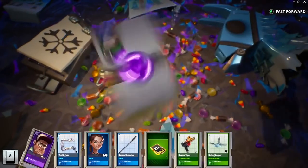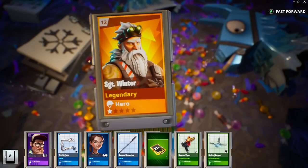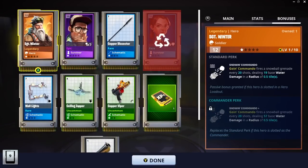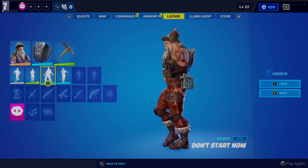We're going to get gold - Sergeant Winter! Sergeant Winter has Going Commando. You know what that means - we got a minigun on our ability. Oh, that's so good. That's so perfect. There we have it, ladies and gents.